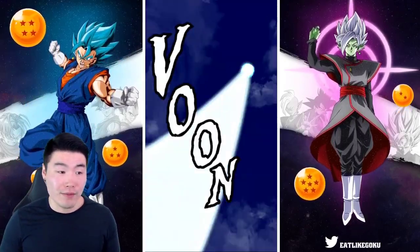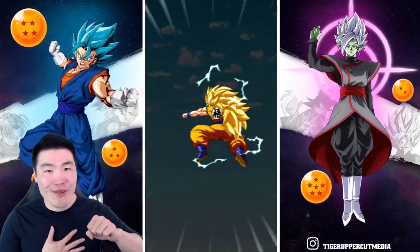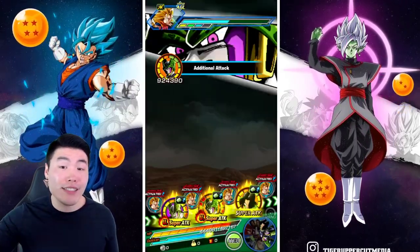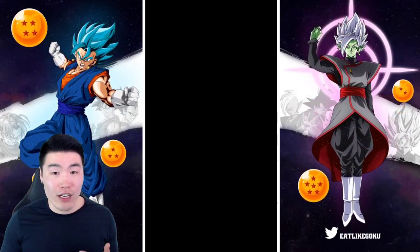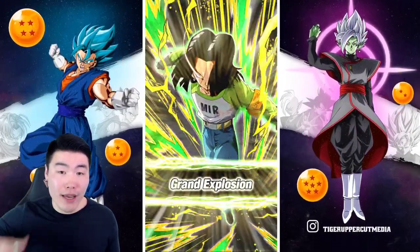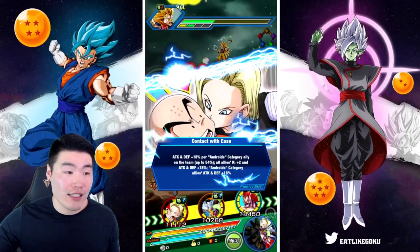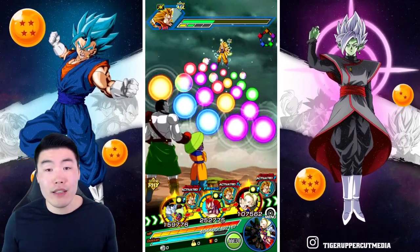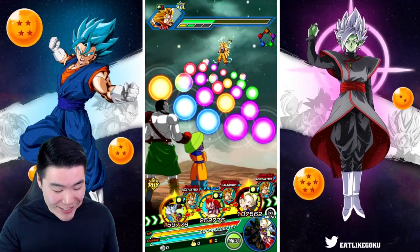Lowering attack can be super useful on events where the enemy hits really hard. For example, if you're struggling with TEQ Jiren from Battlefield, or when Jiren comes back next time — try bringing this android, because they're going to be able to lower Jiren's attack. Essentially the strategy when fighting Jiren in Battlefield is to bring as many attack-lowering units as possible to make him hit a little bit less, and that's what worked for me.